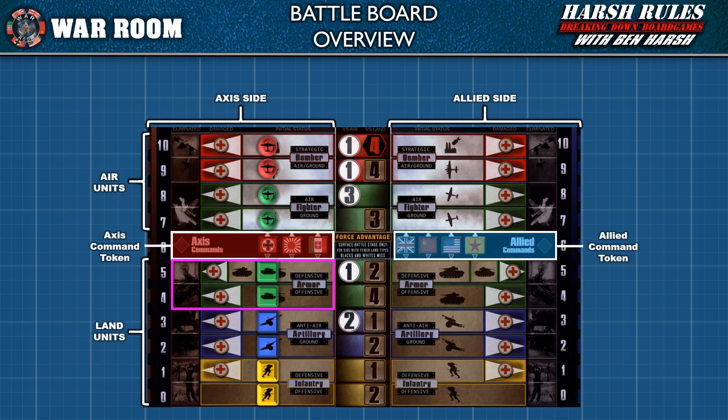Several land units have a choice of either an offensive or defensive stance. A unit's stance typically impacts the number of dice they can roll in battle. The number of dice a unit can roll is shown in two columns running down the center of the battle board. The left column shows dice rolled against air units in the first stage — indicated by circles with numbers — while the right column shows dice for land units in the second stage, indicated by squares with numbers.